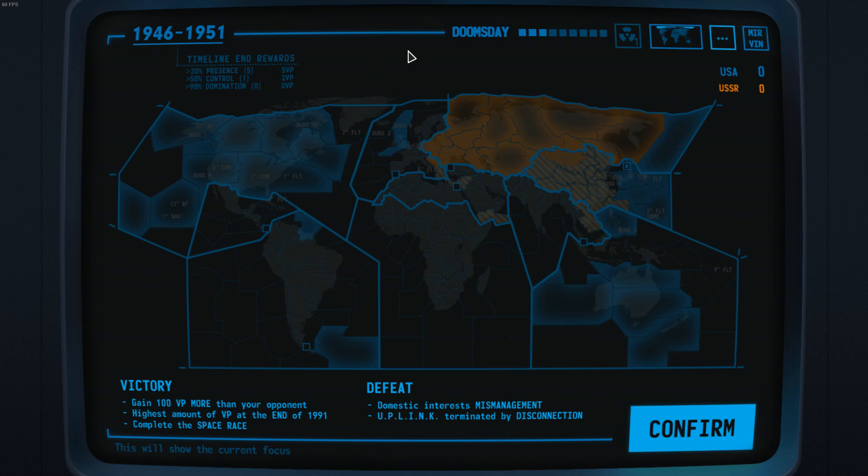At the end of every timeline, you gain victory points based on your overall performance in the world. How much territory in theatres you control determines how many points you get. If you control 20% or more within one theatre, you gain one victory point per theatre. If you control more than 50%, you get two victory points per theatre. And if you control more than 90%, you get three victory points per theatre.